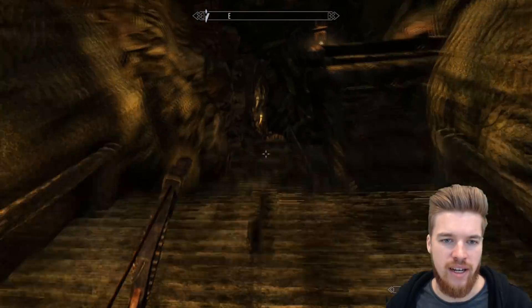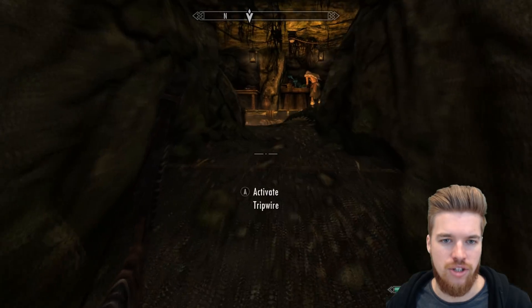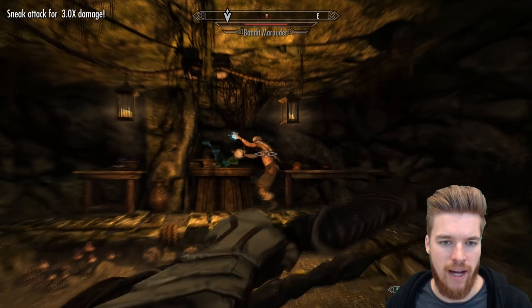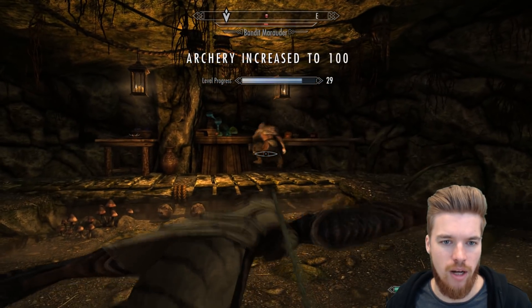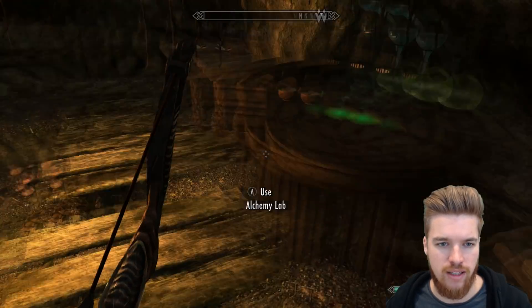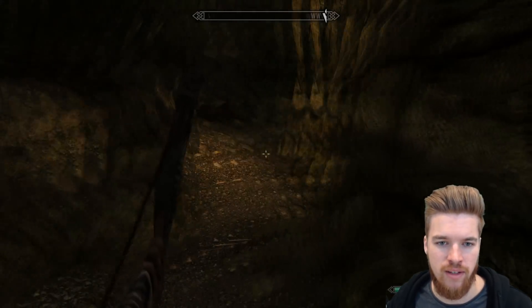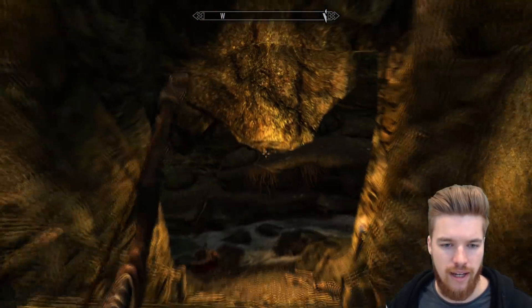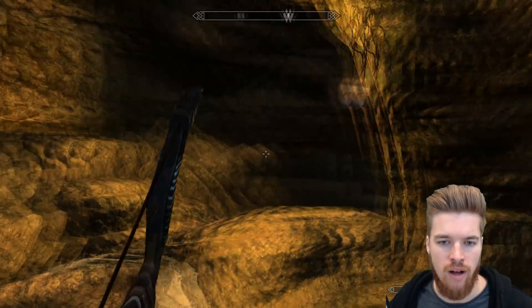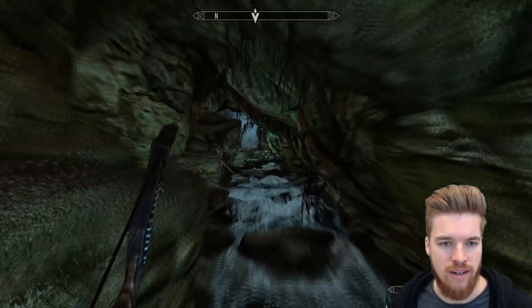So the bandit chief is in here. Might as well just go and kill him quickly, because there's also a boss chest, just to show you guys. And there's also a Stone of Barenziah on the table there, just to the right. A bandit marauder. Level 100 archery. So here we go — an unusual gem and some fire salts if you're on survival mode. Really useful. Lydia, oh my god, you literally almost killed us both. Thank god you did not step forward there.